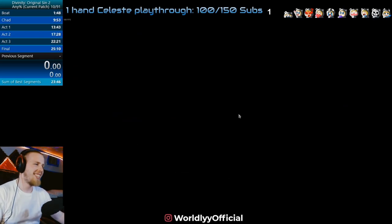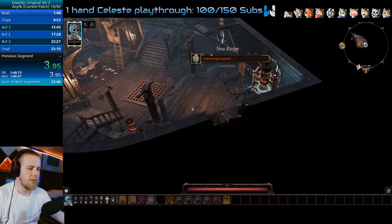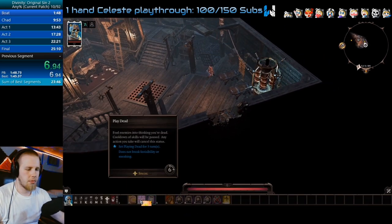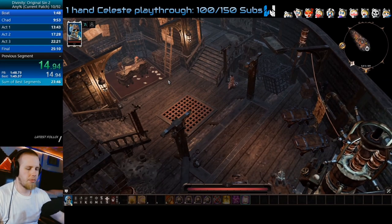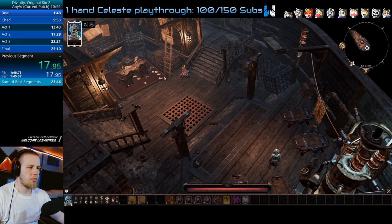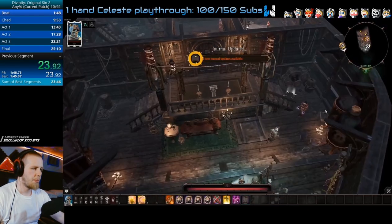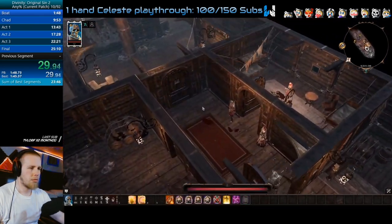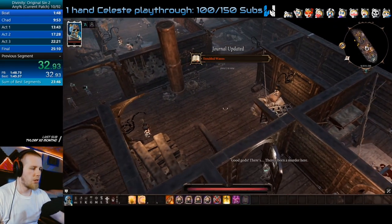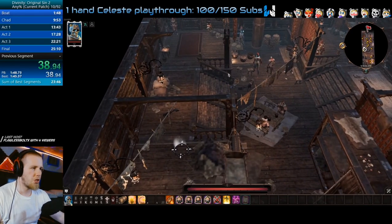Right now we're just watching a replay of the world record run that I created, and we'll go through because we got a lot of perfect RNG. You're going to skip text and swap your abilities around. If you've seen the original speedrun, you'll know most of this. We'll use 114 as the text skip there. We're going to grab this bedroll, and we actually don't grab the second bedroll anymore — we head straight over to the door because it's no longer necessary.